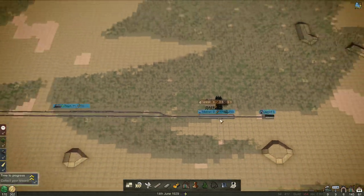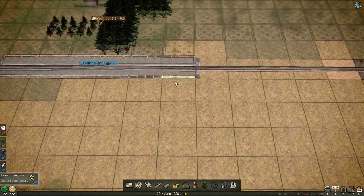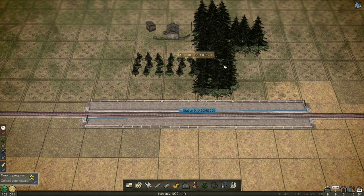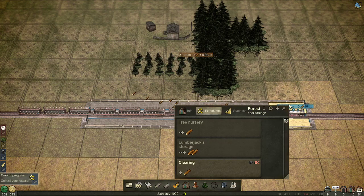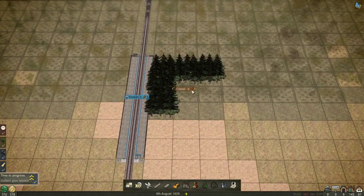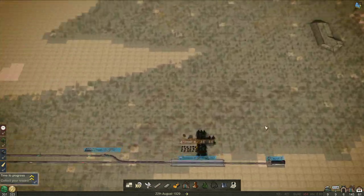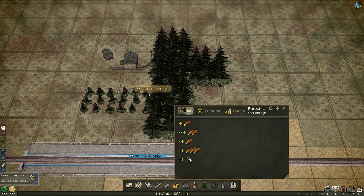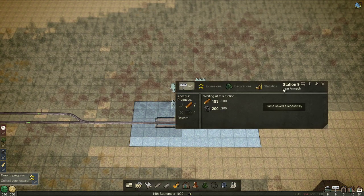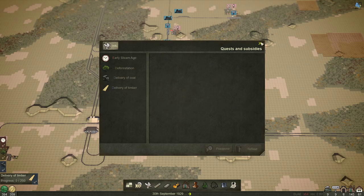Why have we got 200 coal? Where's coal coming from? You're producing coal! Okay, so that's the first time I've actually seen a forest producing coal — they don't normally do that, I didn't think they did. Well, we don't want coal, we only want wood. Let's get a reward from that as well.